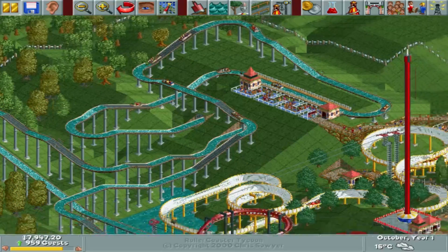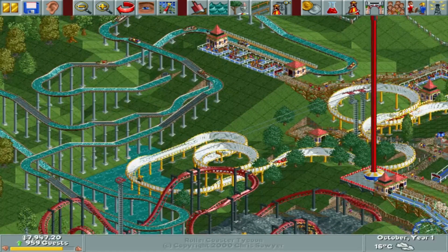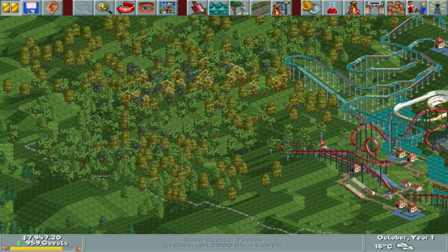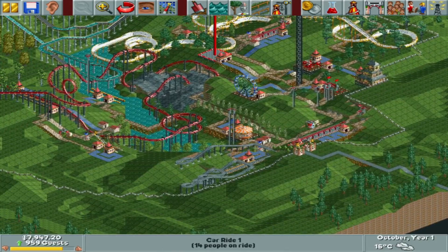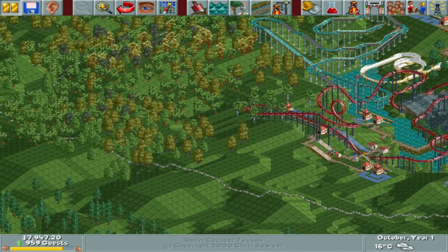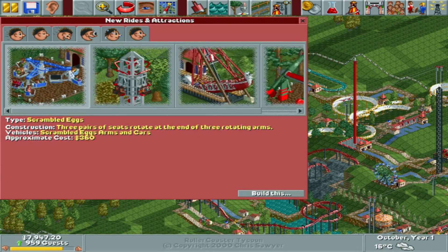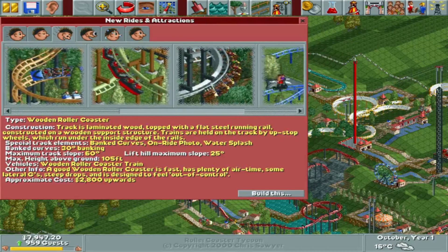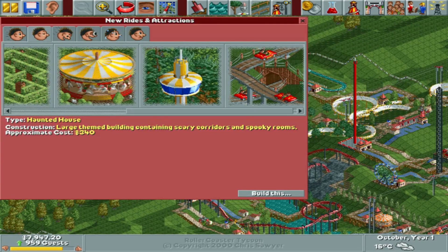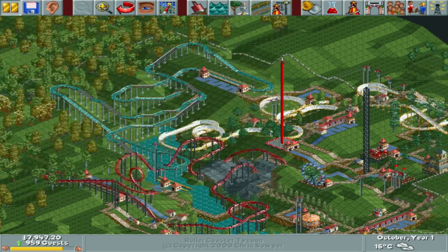I'm gonna bump it up to 250 for that. Before I unpause the game, I just want to decide what we want to focus on for the park. We have a good amount of space still — all this section over here and then all this area. Eventually, once we get stuff over here, I'm going to make the train ride go all the way around, which will be fun. We've built all of these, we'll probably build another roller coaster this episode. We've got the observation tower, the chair lift up and running too.